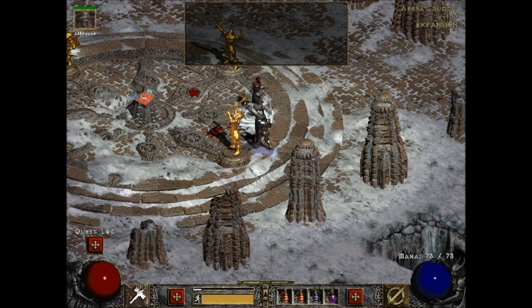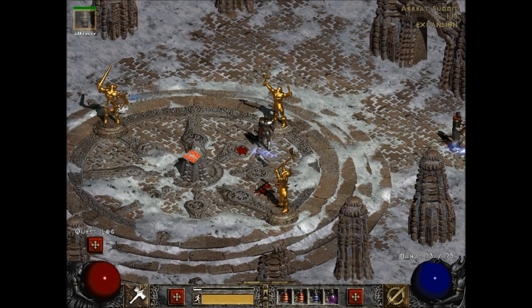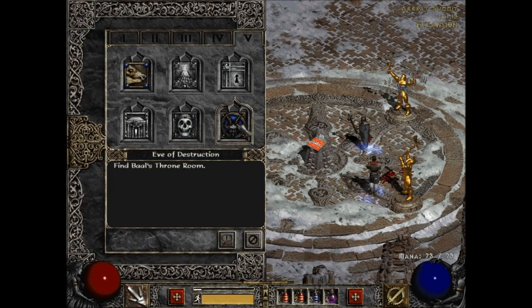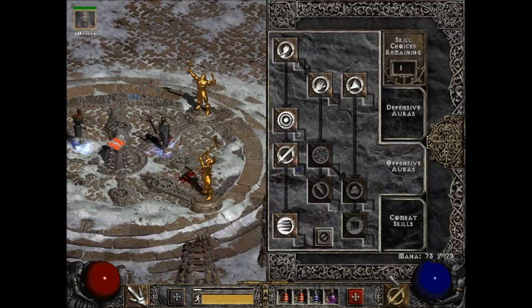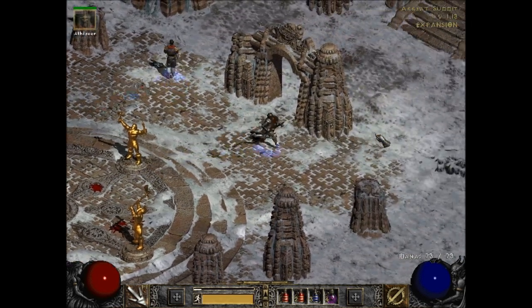No pressure. But we have defeated the Ancients — that was a lot easier than it has been for me in previous runs. I made that look pretty easy, if I might say so myself. Quest completed! Eve of Destruction — find Baal's throne room. They pretty much gave us a level up, which I'm going to use for vitality and another point into Concentration. So we are ready now.